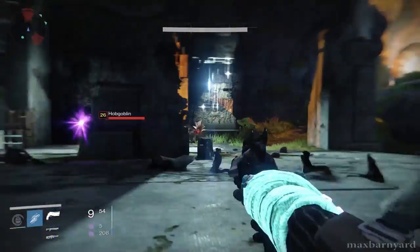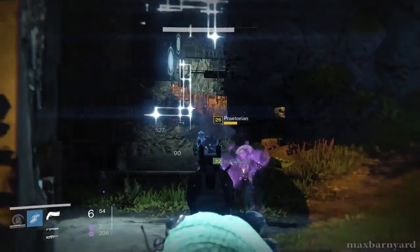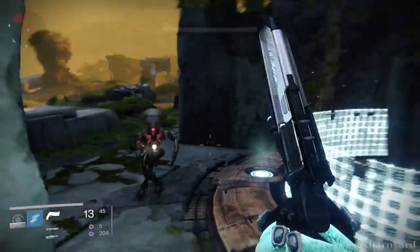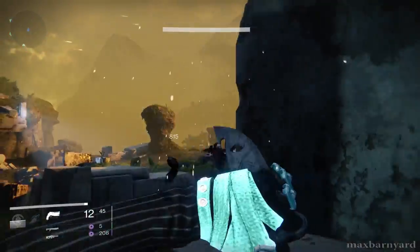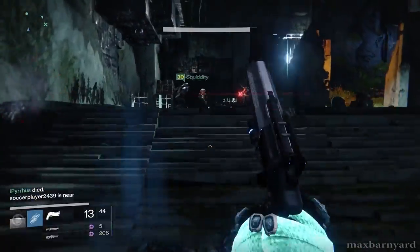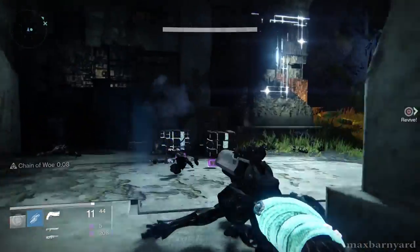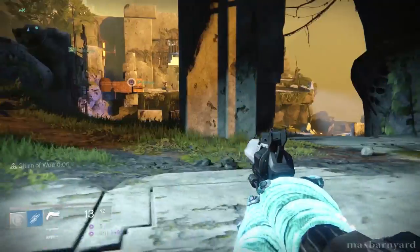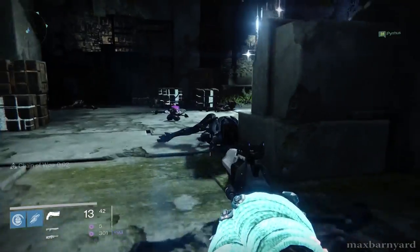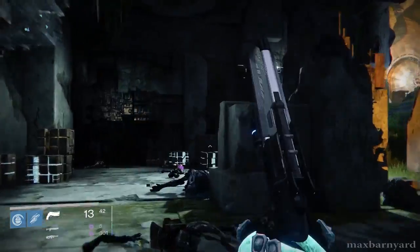While the story and strike missions in Destiny are designed for a team of no more than three players and can often be completed alone without too much effort, the Vault of Glass raid was the first piece of content for the game designed for a group of six players working together. It centers on a bunker below Venus where an army of Vex is developing a super weapon that allows them to manipulate time and space against their enemies. These murderous robots, defying all shooter logic, actually have weak points that are not their heads, differentiating them considerably from the game's other enemy factions.